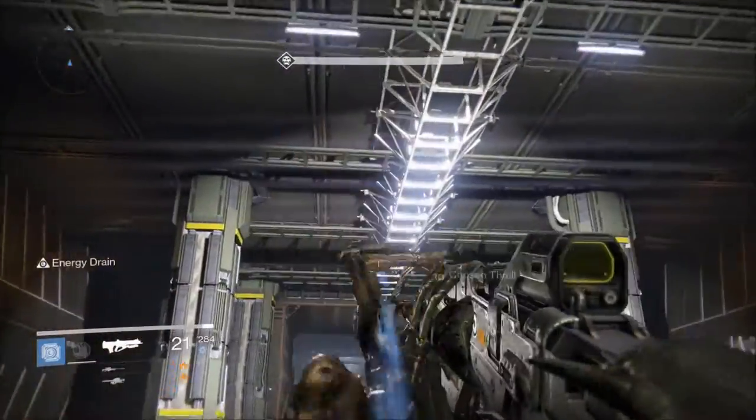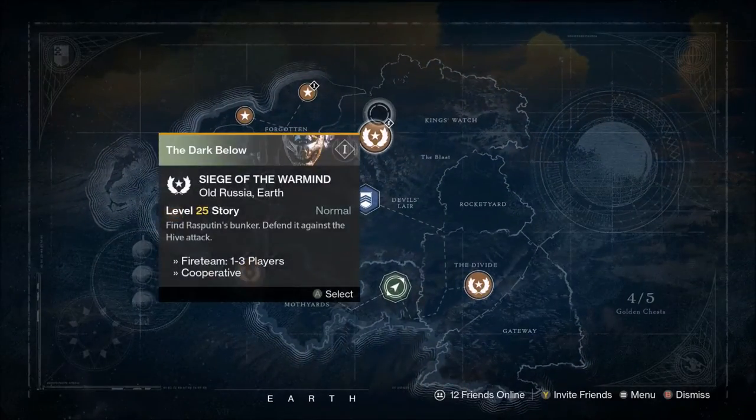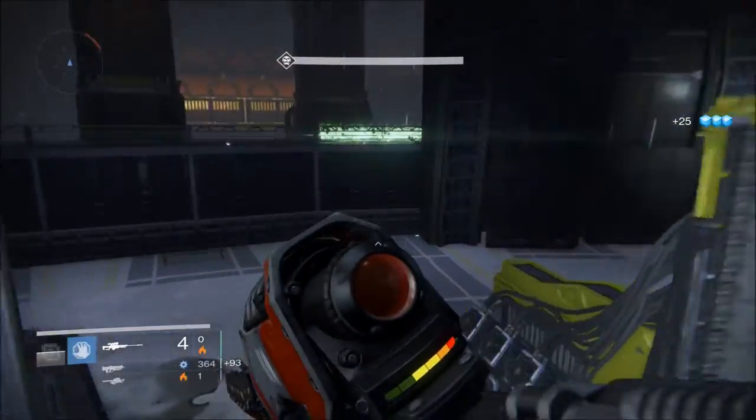The first thing you want to do is go to Earth and go to the Siege of the Warmind mission. Make sure that you're a higher level because you do need to do this with the Heroic modifier active so that more majors and ultras spawn.